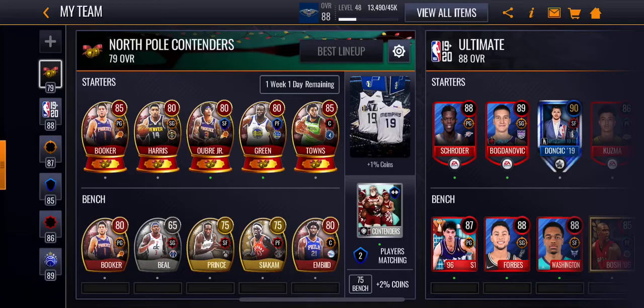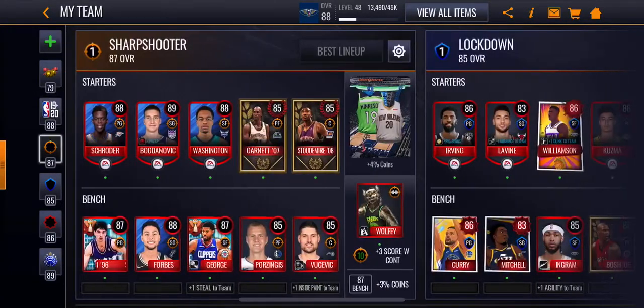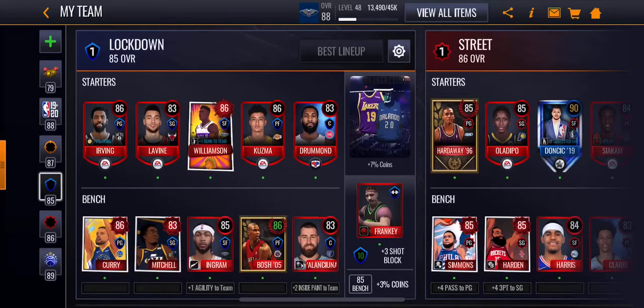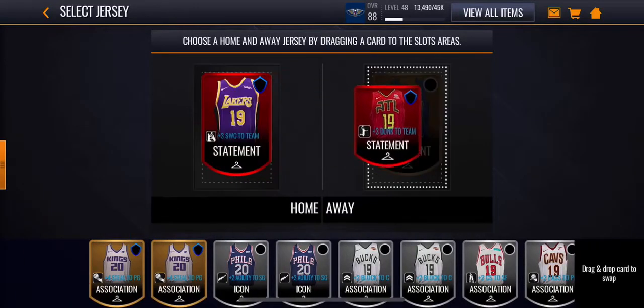That's what the squad's been looking like right now. That's what I've been talking about — we got the Bryn Forbes and the Bogdan Bogdanović. So I might sell one of them or just keep it. Here's the jersey — ooh, plus 3 dunk, that's fire.